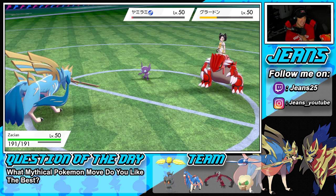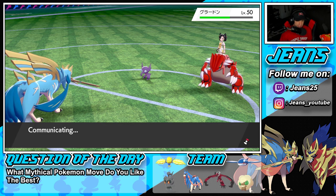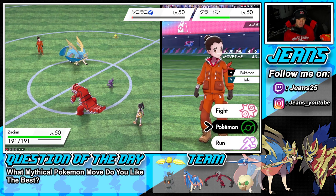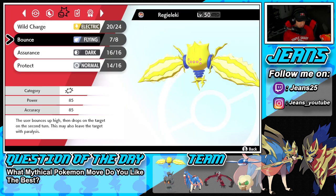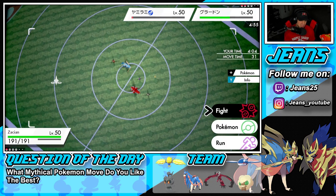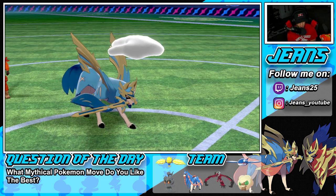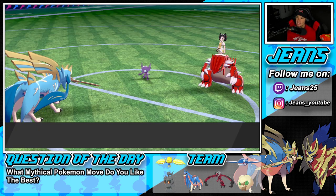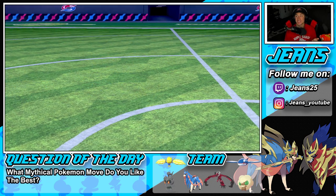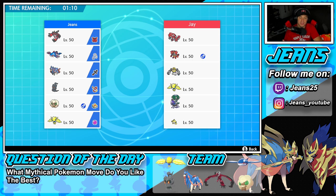Behemoth Blade comes out here. We have to land one more. He has a berry — can another one take it out? I don't think so. Making great calls but it's just not happening. Behemoth Blade again, he Quashes me — we have to eat up Precipice Blades. No shot we can eat it. GGs. Battle number two goes to our opponent. Really cool battle all around — we landed a double-double protect but got screwed by RNG. RNG was working both ways: Blades were missing, Bounces were missing, double protects happened. It was just a crazy battle. We lost it, so now sitting at 1-1.